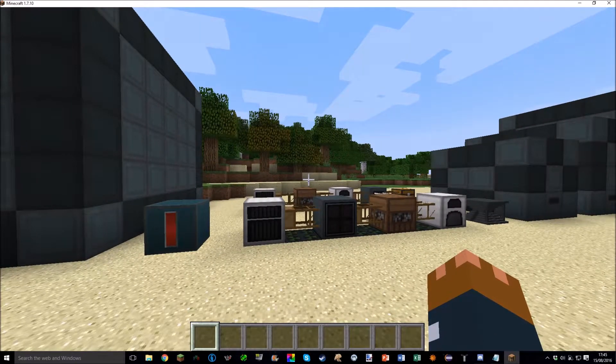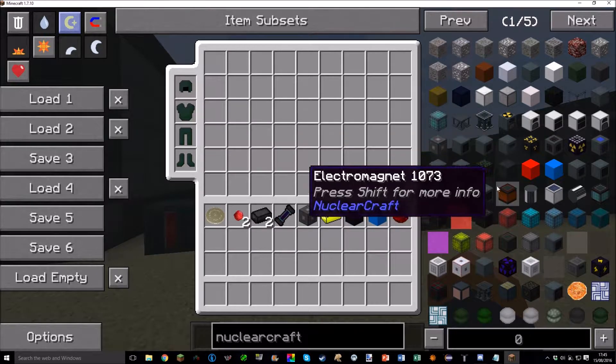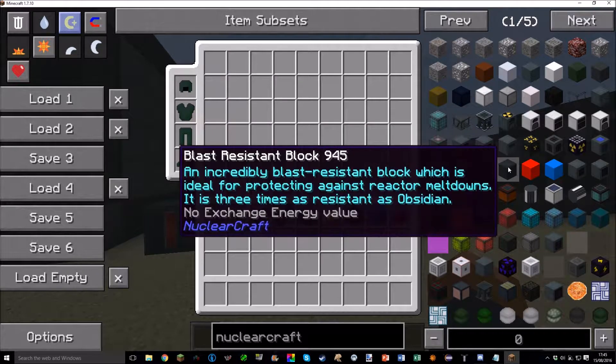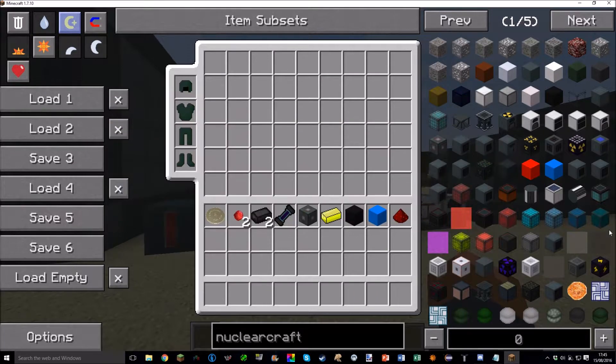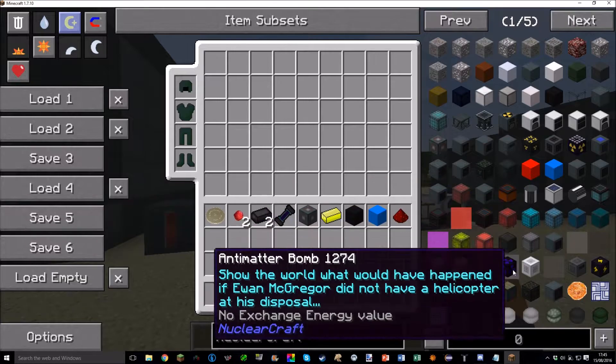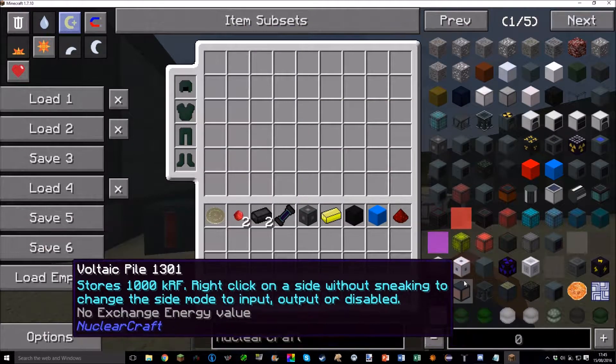1.8 came out a little while ago. First of all, it added a lot of info tooltips — as you can see, you can hover over stuff and it will tell you about things. For example, blast resistance of some blocks, and if you hold shift over it, it tells you about all the different coolers and everything. Pretty cool.